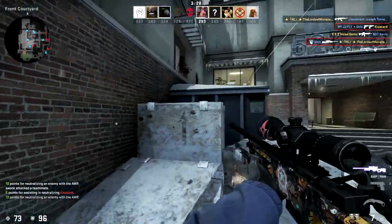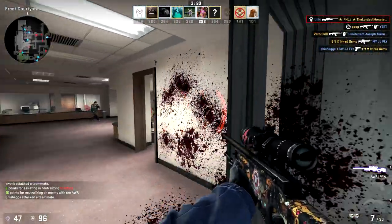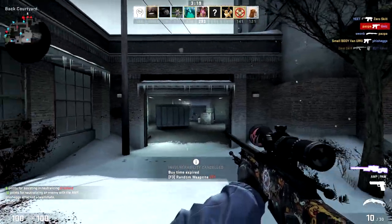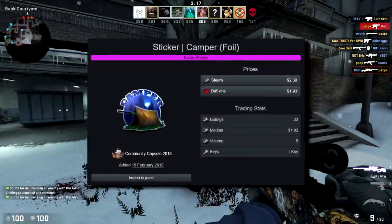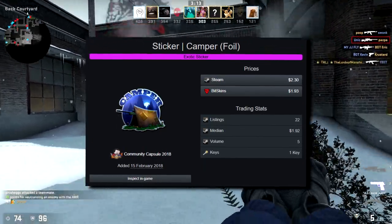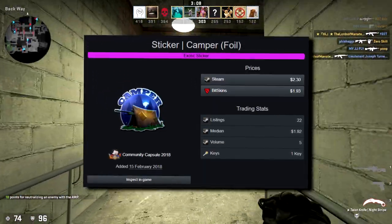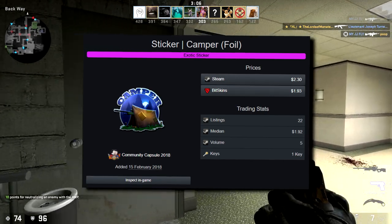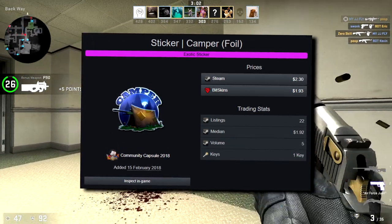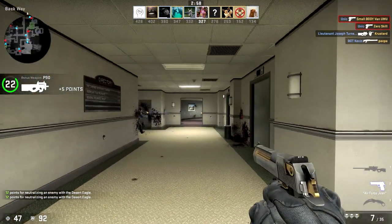The next one I really like and it's kind of newer, but I hadn't seen it until I was looking for stickers to make this list. This is also a pink but it's pretty cheap — only 24 on the market. It is the Camper Foil, so it's basically an operator in a little tent in the forest. He's camping — just holding an angle killing people. This is probably my favorite sticker on the entire list.